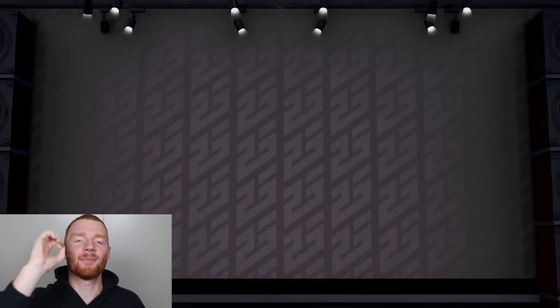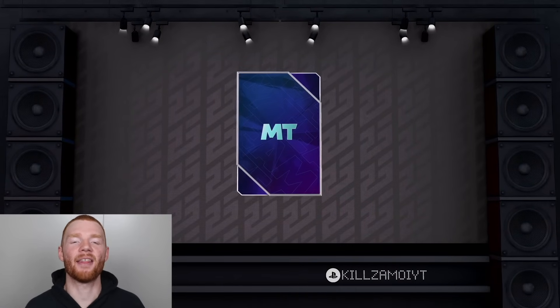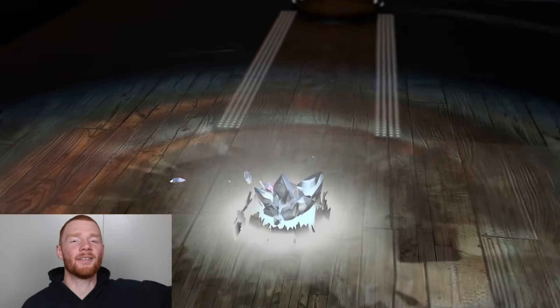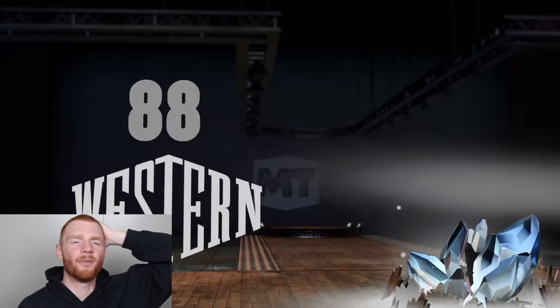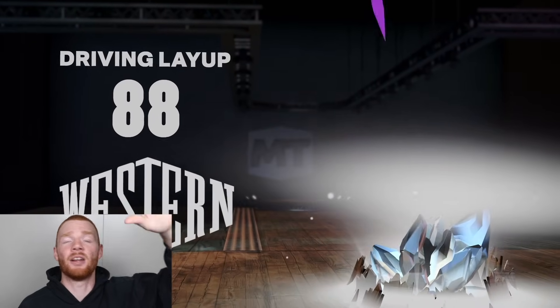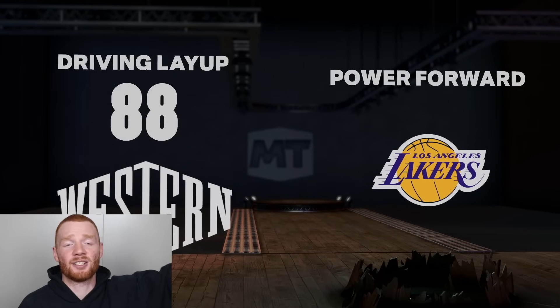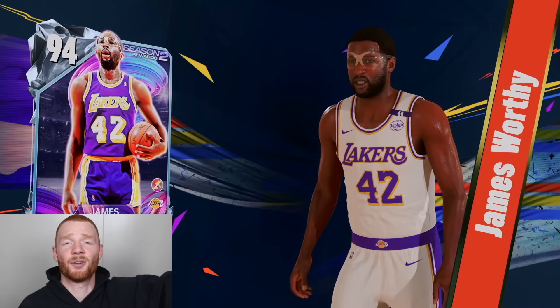This player right here looks absolutely insane and it's going to be none other than Diamond James Worthy. Diamond James Worthy is always a beast in 2K. Given this card is around level 34 in the normal pass, it's definitely not bad at all — he looks like such a beast all around with great stats. We'll take him too.